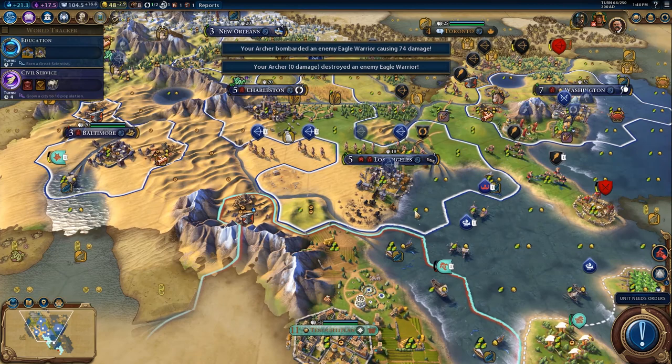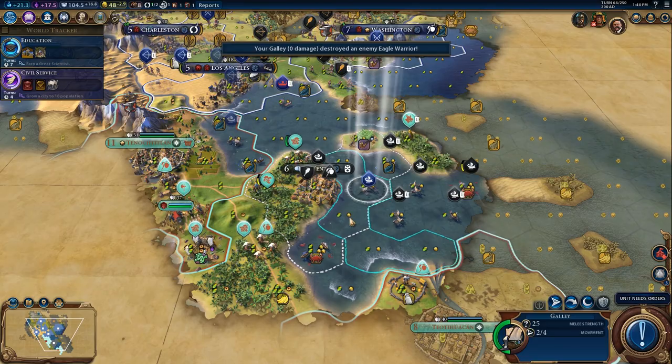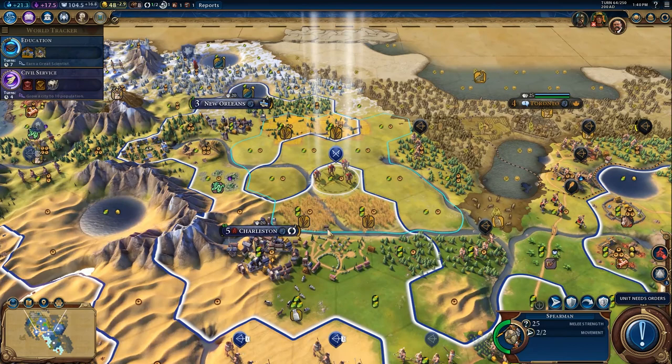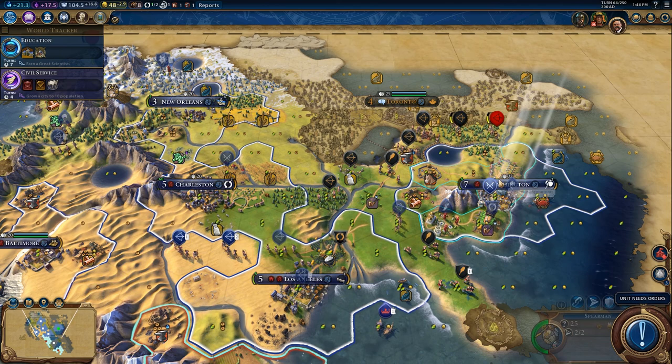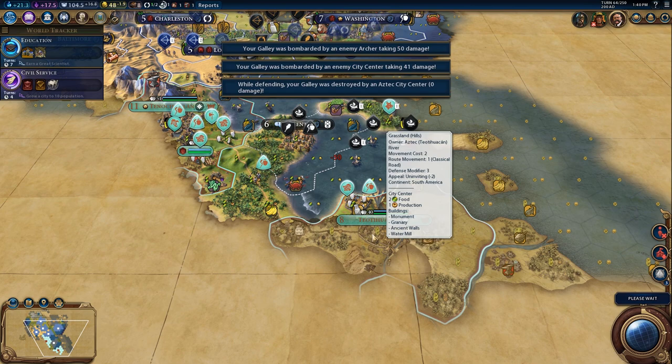We're going to want some ranged boats as well. We've got a couple spearmen moving up to the front line. This guy can actually come back and start dealing with this — I won't need to build a new unit for it. I'm surprised Toronto hasn't gone to clear this out — it should be within its threat range. I moved him too far — I moved him into city range. Yep, that was dumb of me.